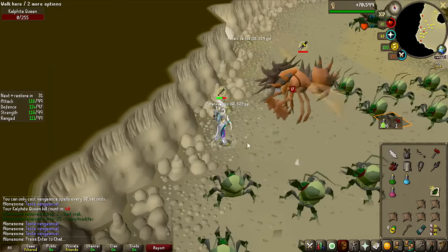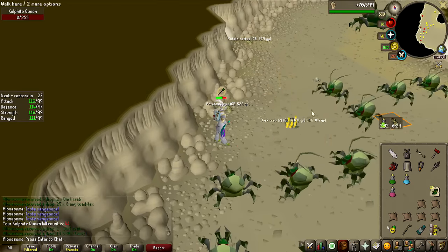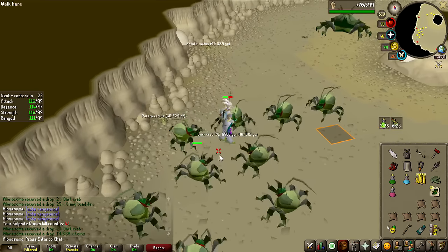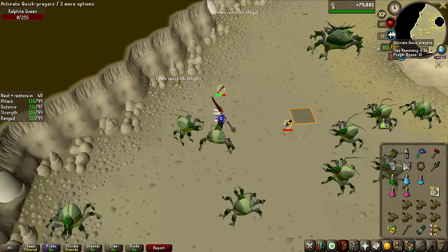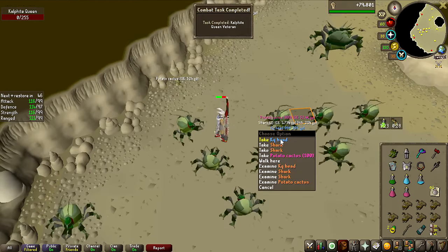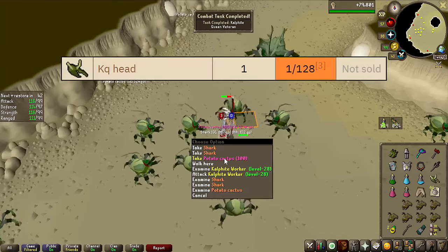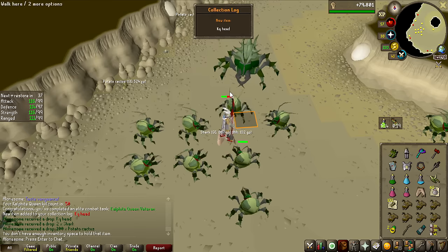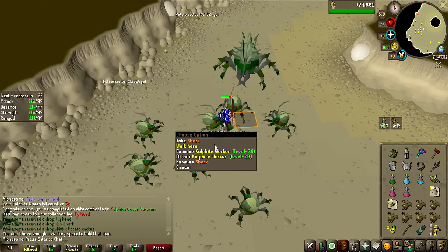After this kill on 41, we'll start the timer and see what we get for kill number 31 — some Dark Crabs and money. Now let's go to the bank, start the timer, and see how many kills we get. A KQ Head dropped on kill number 40 — that's the same drop rate as the Dragon Chain Body, 1 in 128. It was a missed roll on the main challenge, but a unique regardless — nice for the collection log.